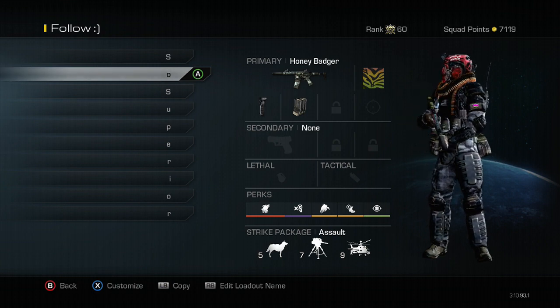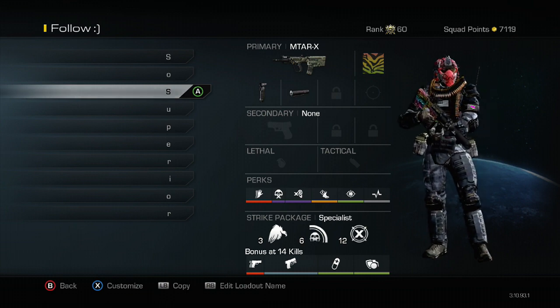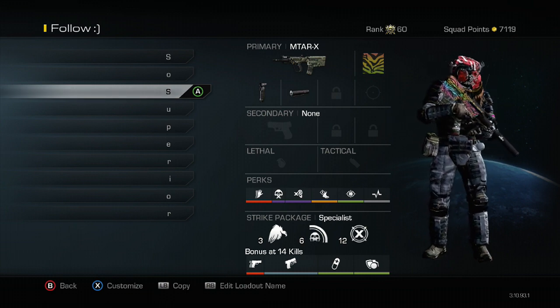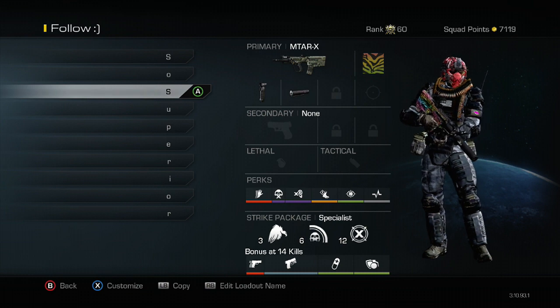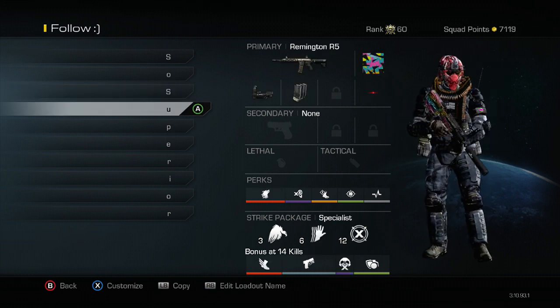I'll use this class if I want to get a lot of kills and not focus too much on a KEM strike. This one is my SMG KEM strike class with the MTAR. The MTAR is a great gun and all the perks on this class work extremely well with a light or a submachine gun, so definitely try this out if you're a big MTAR fan.